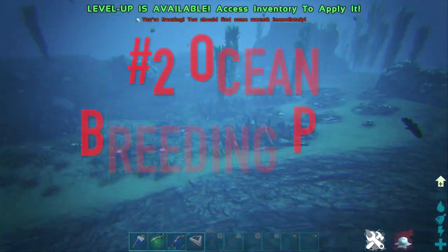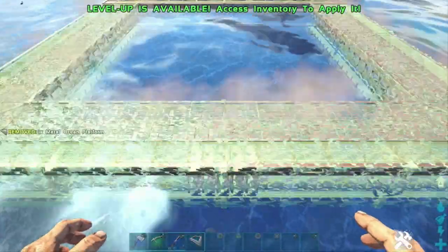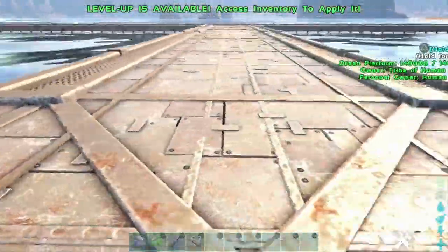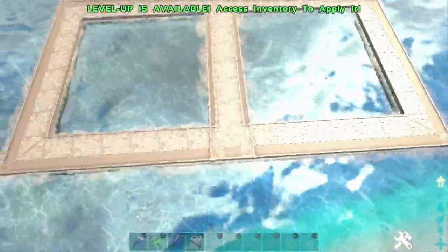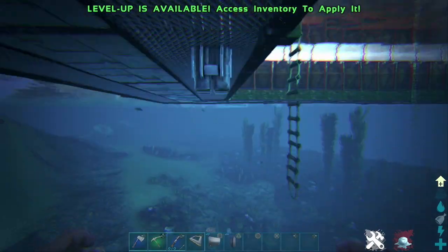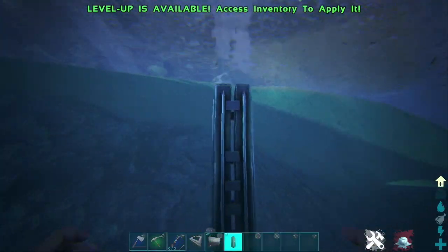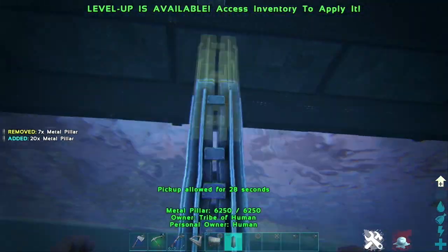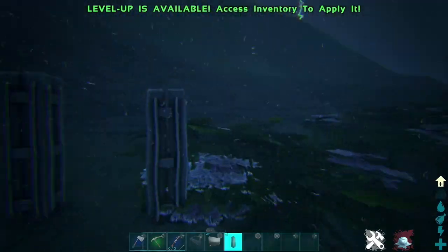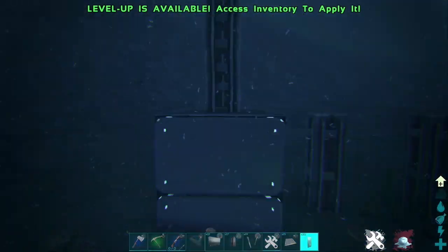Number two: the ocean breeding pen. Our second breeding setup moves over to the ocean. We're going to use these new ocean platforms introduced in Genesis to create an underwater breeding area. The goal is to align a pillar with the platform from the ground up, and find an area that's deep enough with a natural shelf to start yourself off. I'm over here on the Center, and as you can see this spot is perfect — it drops down deep enough but not too deep.